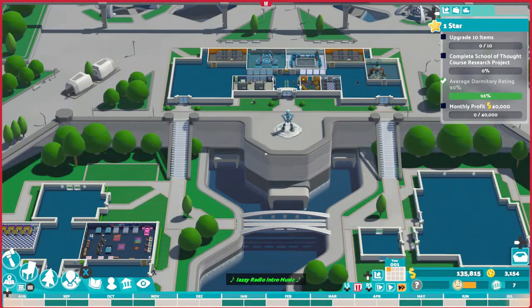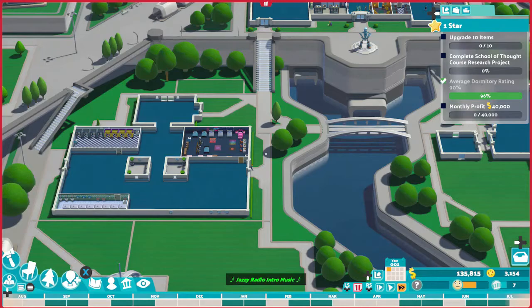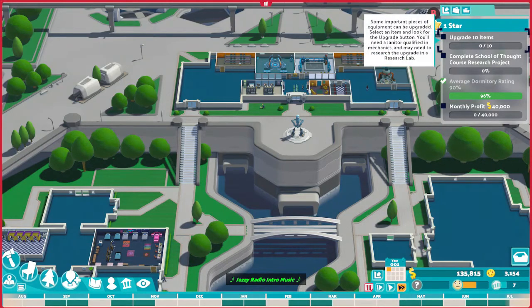The one star task is to upgrade 10 items, and you will have a few rooms like the lecture rooms already ready to be upgraded. You have to build a research room for one of the tasks, but wait until you have built everything you need first, as the research room is a costly room.